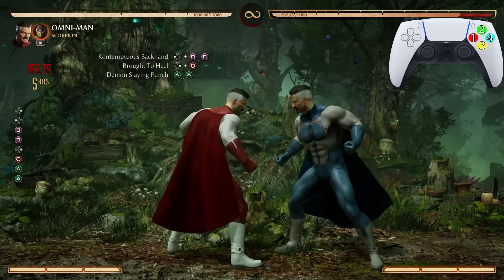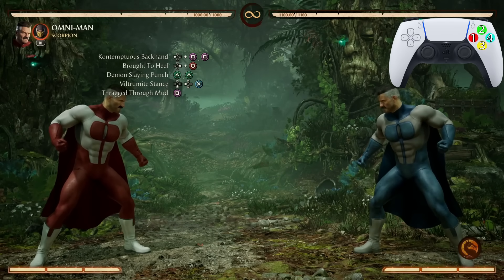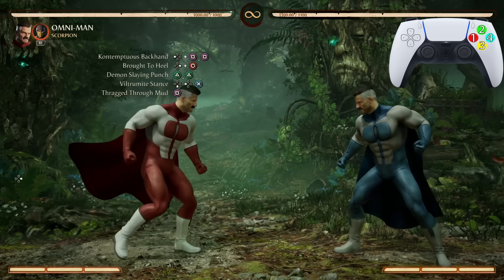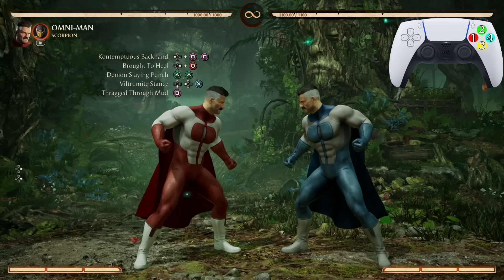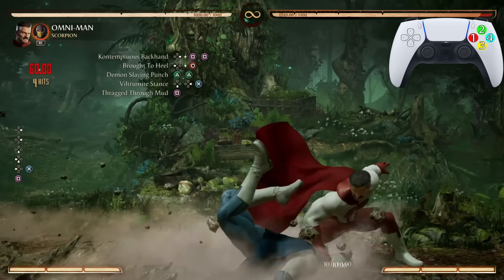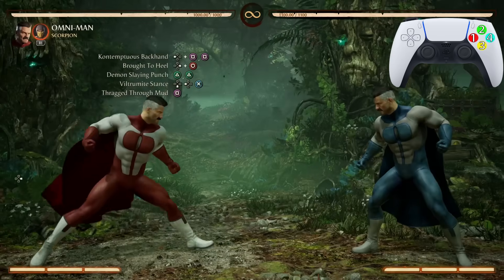After the Demon Slaying Punch, we're going into the Viltrumite Stance into Thrag through the Mud. The stance is just down back 3, and then you want to press 1 to get that grab.